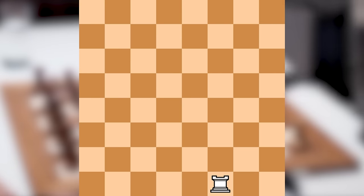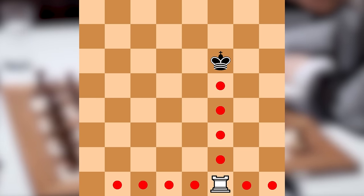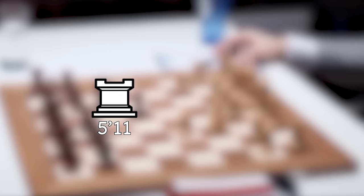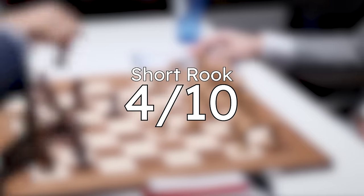The short rook is just a rook that can only move up to 4 squares. There's no elegance to it — it's just like, hey, you're a manlet now. For the sheer hilarity of it, I'm giving it a 4 out of 10.